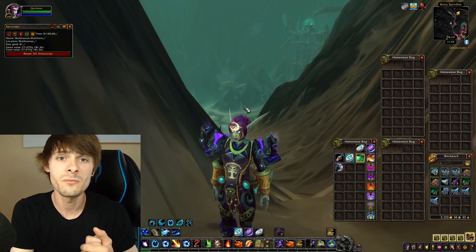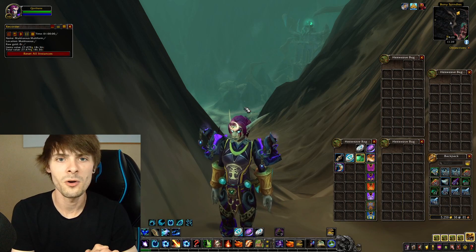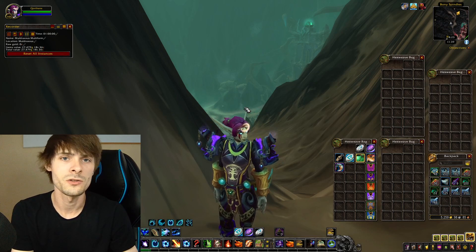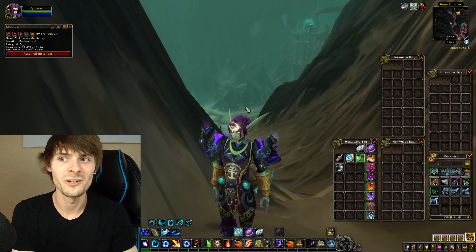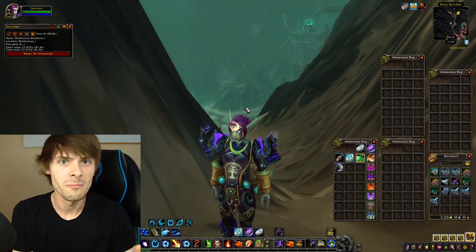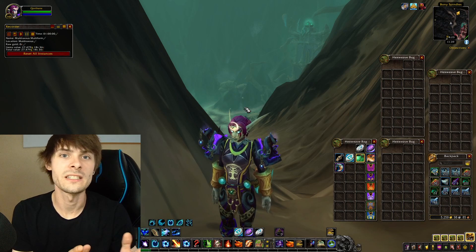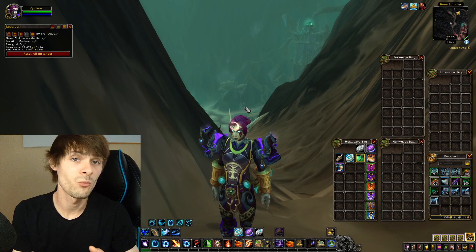Obviously I'm on a high pop server, so if you're on a medium or low pop server it may be a bit more gold per hour. Just remember that you still have to sell those materials, but the great part about this 27,000 gold per hour is that it's current content, meaning you can get a decent chunk and sell it pretty fast.